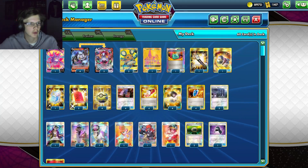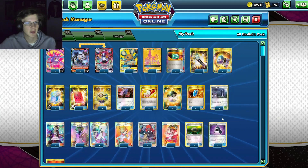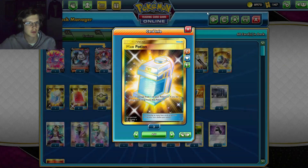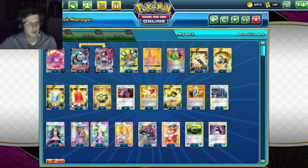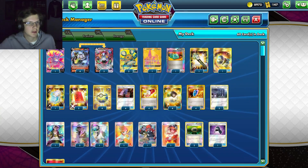We've got 39 trainers - Dowsing Machine for recovering anything from the discard, Field Blower, Great Catcher mostly for tag team stuff. I've got a Max Potion - it could be useful if you ever need to heal yourself, then Welder the turn after, or if you're trying to stall. You could put Ace Spec in as well. I just felt it'd be good to have some way of healing in case your opponent hits you for a lot of damage.